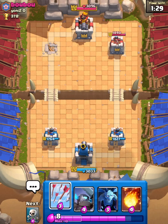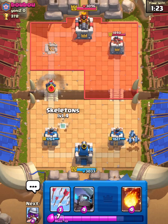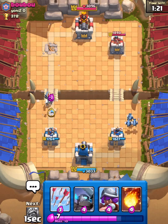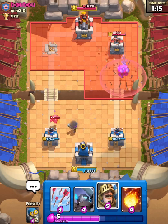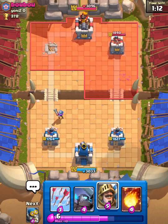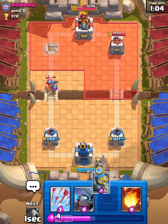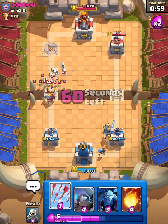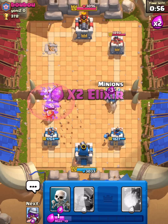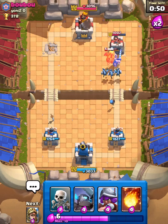Let's use Skeletons. Musketeer right there on the Mini P.E.K.K.A. And I'm gonna get ready for another push. Gonna start with the Prince in the back, follow him up with Bomber. Got my Arrows ready and they waste their Skarmy right there on the left-hand side. I practically take out their right tower now, giving me the advantage.